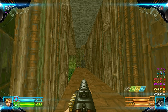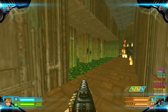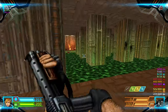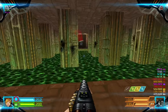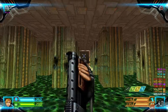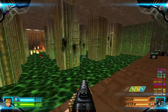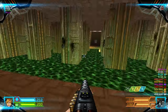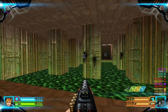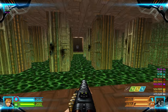Kill the Chaingunner up top, and then some Kakos in the Nukages. There are Gunners in those pillars. If you flip that switch, we're gonna do that now. Flip it.